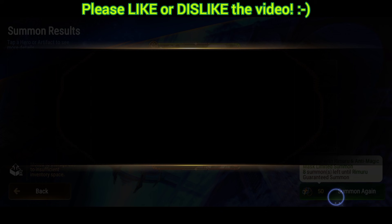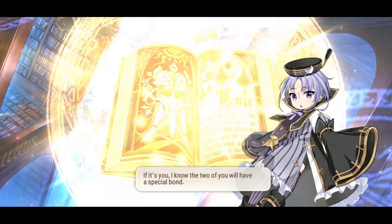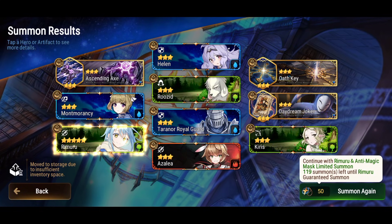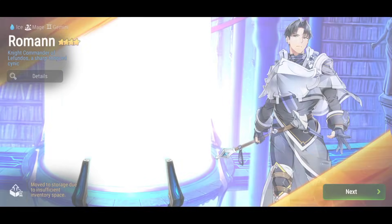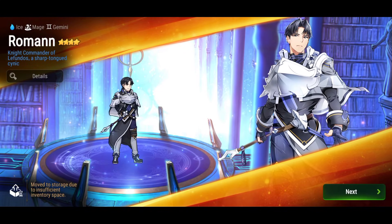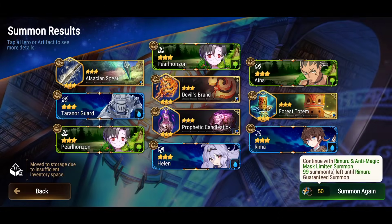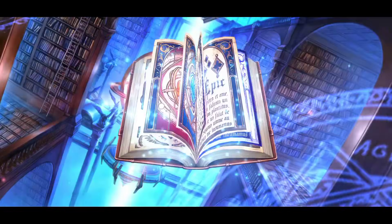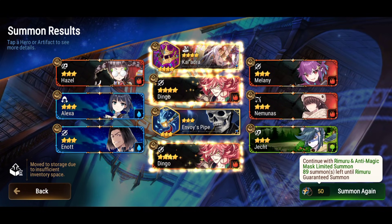More summons happening — this might be a pity. The more buffs your team has, the more fixed damage Rimuru deals with Skill 3. The fixed damage scales from 5,000 up to 10,000. This is pure damage unaffected by damage mitigation from defense, and unaffected by crit chance and crit damage — and possibly unaffected by attack stat too.